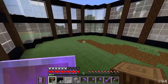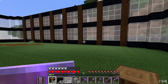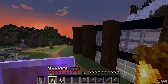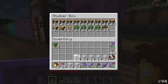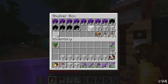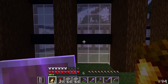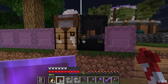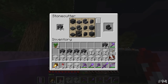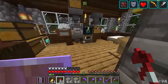Look at it - it's starting to take shape quite nicely. Look at all the space on the interior. The next thing we need to focus on is getting a roof on this thing, and that's the main reason I have quite a lot of glass, because there's going to be a lot of glass in the ceiling so we can see the elements above. It's going to be a combination of white stained glass and some beautiful deep slate. Let's get ourselves some slabs and stairs.